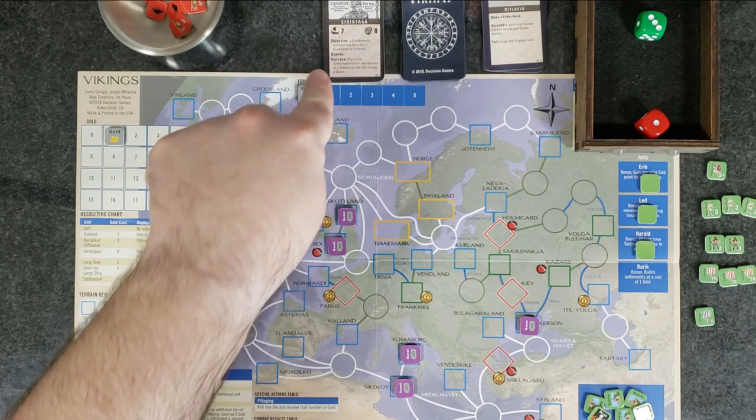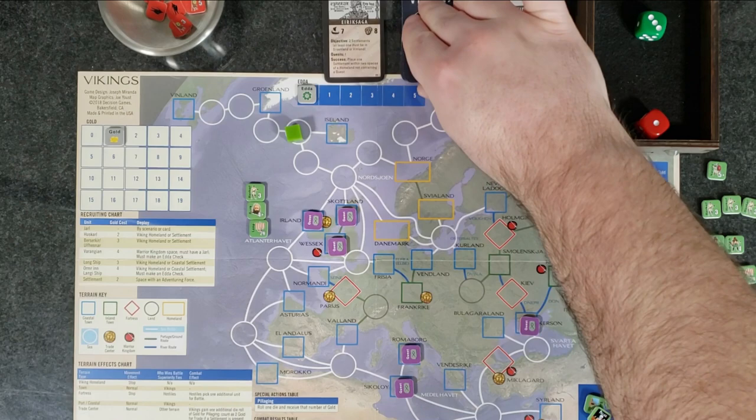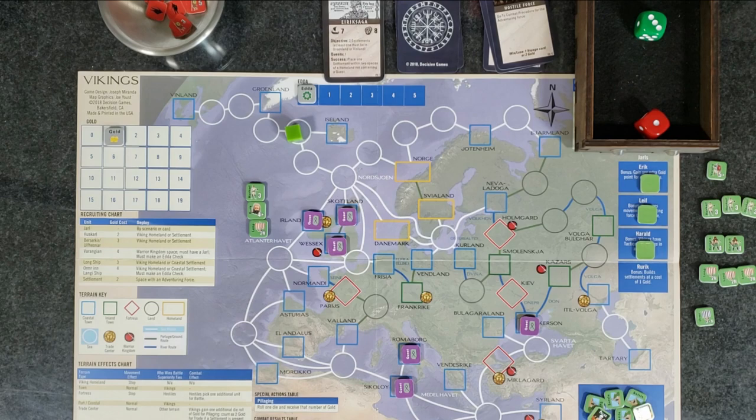We're going to play as is — if anyone knows better, if you know you're supposed to start at a certain amount of Eda, please let me know in the comments below. Otherwise I just play it where you start at zero and work your way up over time, because in campaign mode that's when your Eda gets built up. So we failed — we lose one voyage card. We discard it — it was 'hostile force,' so we avoided a combat but we lost a turn. Not exactly winning.